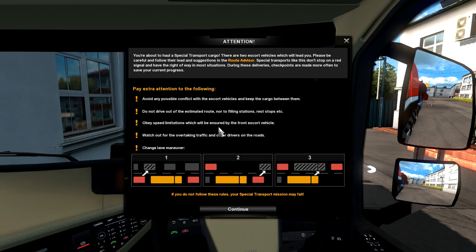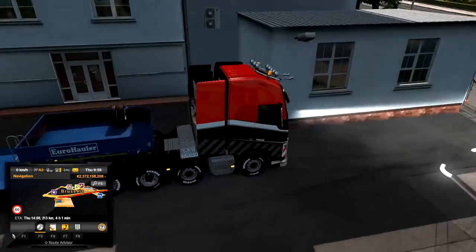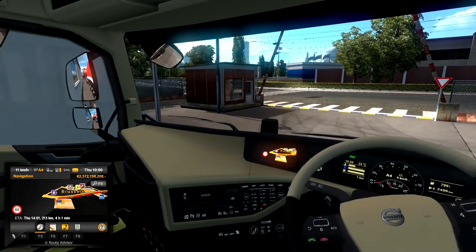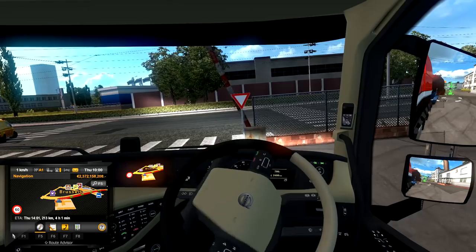Obey speed limitations ensured by the front escort vehicle, and watch out for overtaking traffic. For lane change maneuvers: the back escort moves into the lane first, then us, then the front escort moves in. The front escort is already moving out — beautiful. The back one is already on the road and we're getting ready to go. But almost immediately we've hit the building pulling out — that's not a good start.